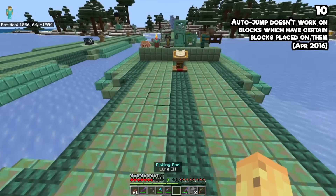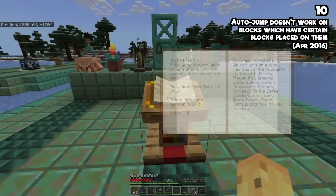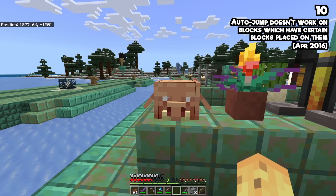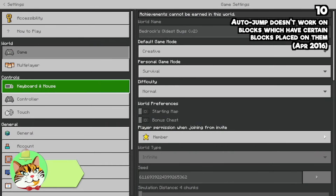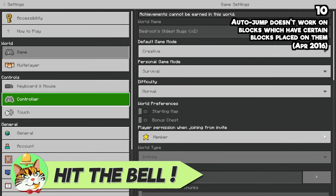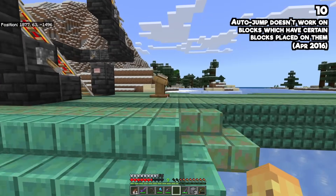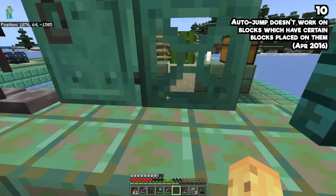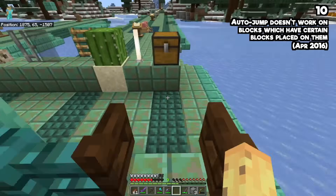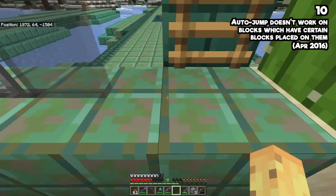From April of 2016: auto jump doesn't work on any blocks with specific items placed on top. If you have auto jump turned on — a niche setting on controller — all I have to do to jump onto a lectern is walk at it without pressing jump. But you can't auto jump onto a block that has a door on it. Minecraft auto jump is just not a perfect feature — it will let you onto an open fence, but not through a closed one.